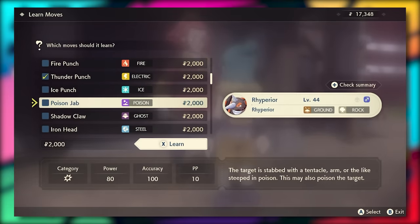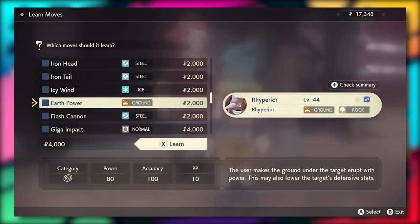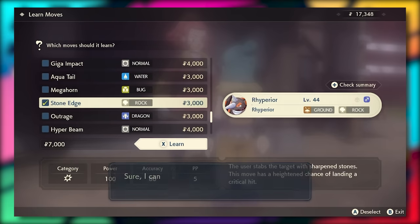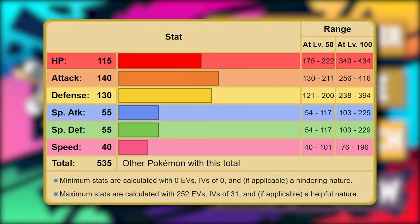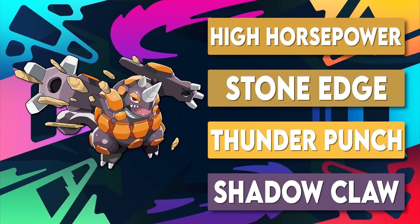This is by no means the only moveset you could run on Rhyperior - from the elemental punches and fangs to Iron Head, Megahorn, and Outrage, there's no wrong way to build Rhyperior as long as you include Stone Edge and High Horsepower for STAB. The other two moves are your choice. That's what a lot of this best team has been - your choice - because the customization is just major. Rhyperior's defensive power and incredible movepool make it potentially the most important Pokemon on the team.